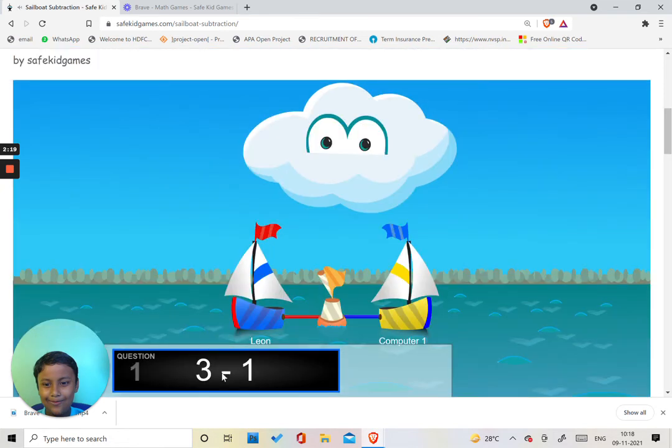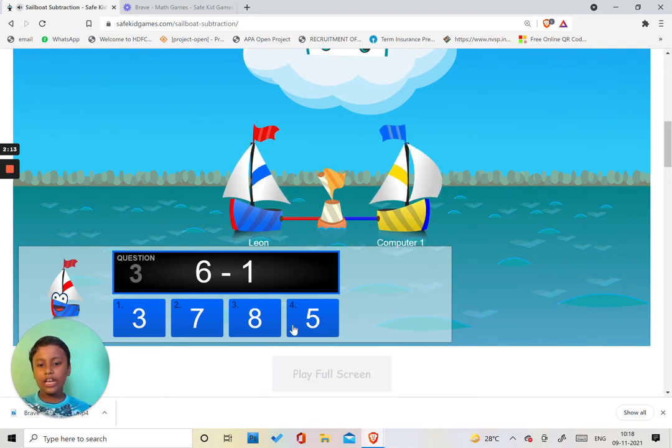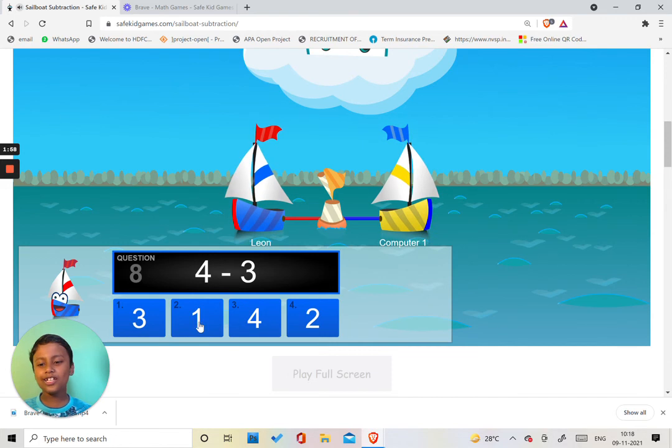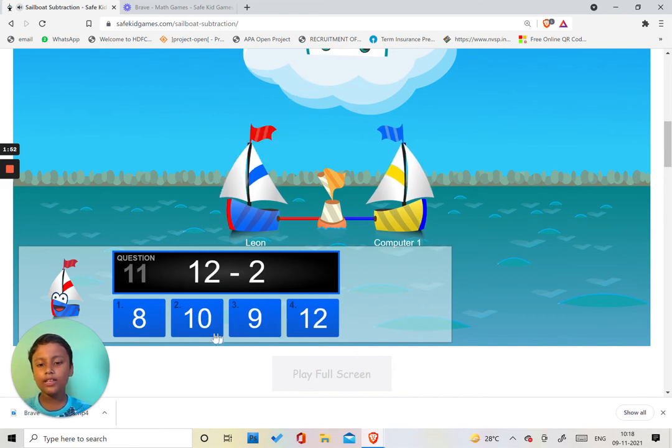Three minus one. Nine minus two. Six minus one: five. Seven minus two: five. Seven minus one: six. Five minus two: three. Nine minus four: five. Four minus three: one. Seven minus six. Ten minus one. Twelve minus two. Ten minus four.